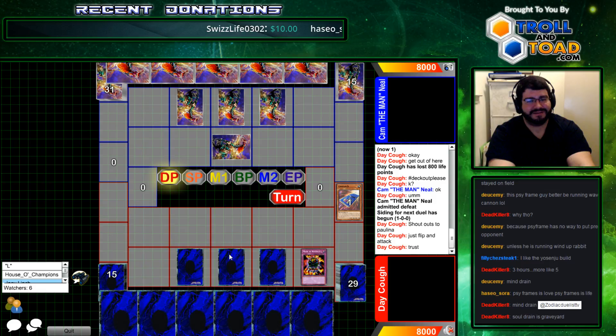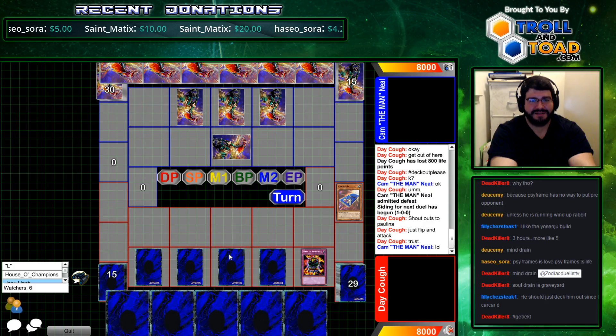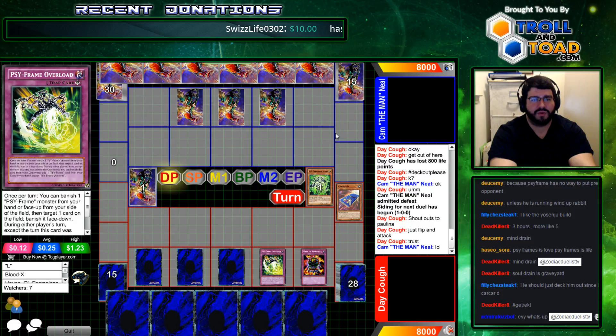Just flip and attack, man. Come on. I don't think you'd progress yourself in this state. There's five back rows now — he may have locked himself. Well, Cam is ahead, but you have to remember, Cam just got six cards in hand. Uh-oh, there's the trap. Vanish. Vanish. Vanish. Bye, monster. See ya, wouldn't wanna be ya.